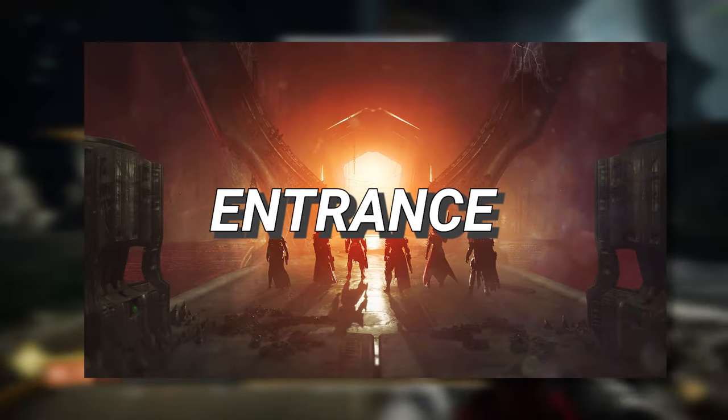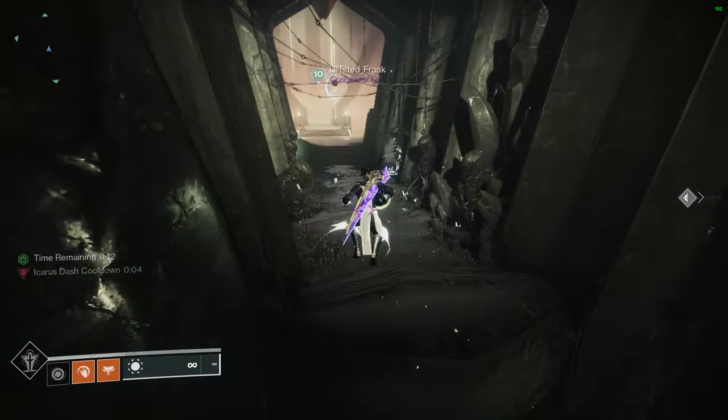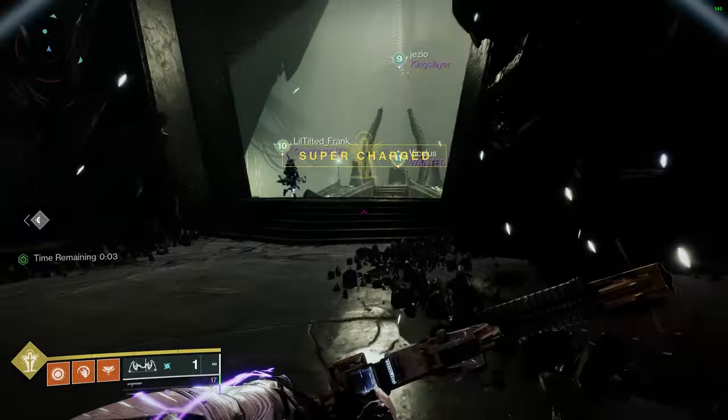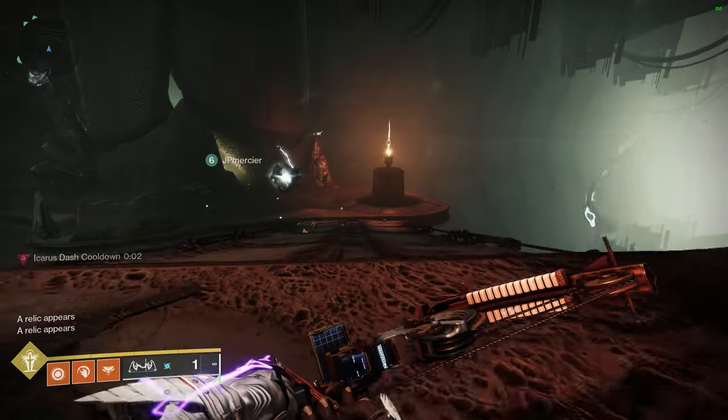Entrance. The main objective in the entrance encounter is to dunk six sets of two relics scattered throughout the arena into the middle statues in order to open the portal leading to the rest of the raid. I would recommend Titans and Hunters to rally on arc subclasses and Warlocks to rally on Heat Rises.